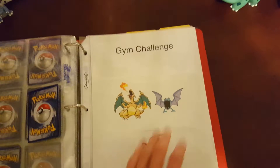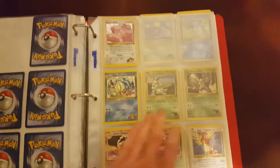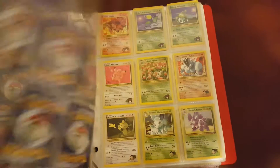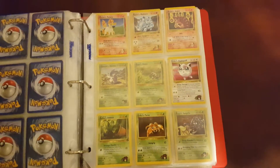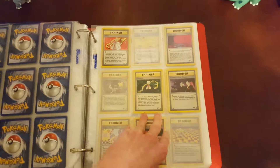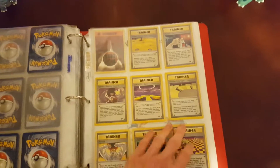And then we have Gym Challenge. Unfortunately we don't have Blaine's Charizard, but we do have his Arcanine, which is just as cool. And we don't really have an English Machamp, so Japanese it is, right? And we have Koga's Ditto — I love that card — and Gyarados. I don't know why Pidgeotto was a rare, it's kind of weird. Same with Charmander. Old school, I love it. Some of the Gym Leaders at least — see Lieutenant Surge, he has a Master Ball right there. That is a secret mission and a half for Lieutenant Surge.